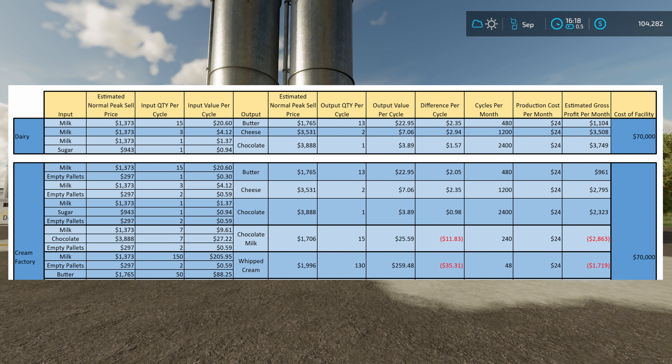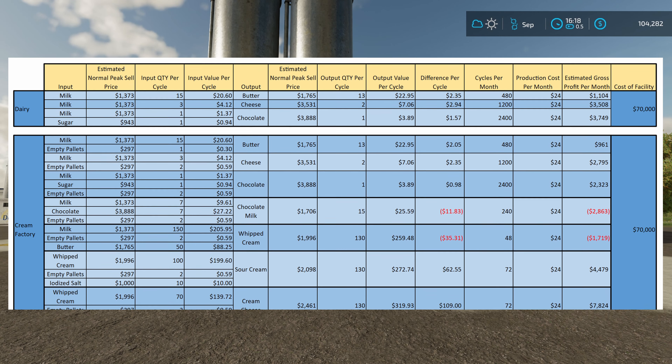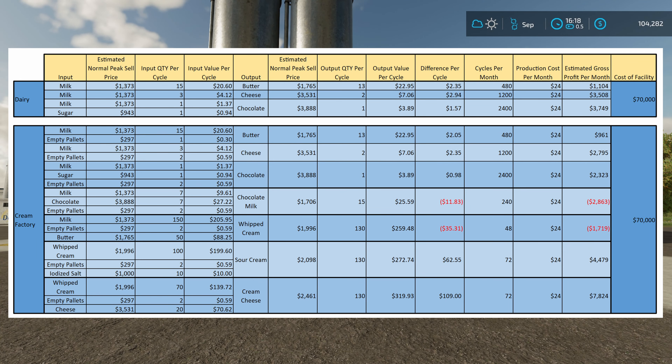Your sour cream takes whipped cream and the iodized salt we talked about — you have to buy that — but if you do, you can make about $4,500 extra every single month. You can absolutely sell your products outright without doing anything else, but if you want to spend a little more time and run that additional process, you get that extra $4,500 per month. Or if you want to make about $7,800 a month, do cream cheese — all you need is your whipped cream, your cheese, and empty pallets. No need to buy an extra product like salt, and your cheese and whipped cream can both be made right here. With this building only costing $70,000, you'll definitely pay for it within the first year.